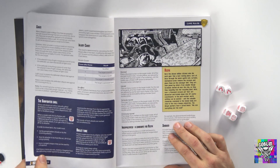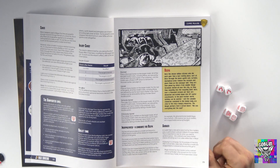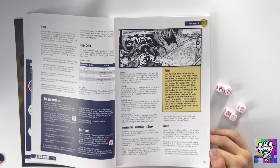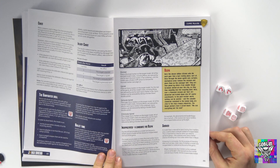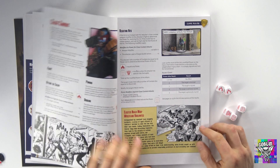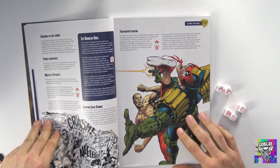It's all very similar to Strontium Dog, if not the same, and that worked really well so I'm glad they've kept it. The bullet time and gunfighter rule refers to dodging out of the way — you immediately get to roll to attack again, and the attacks go on simultaneously back and forth.